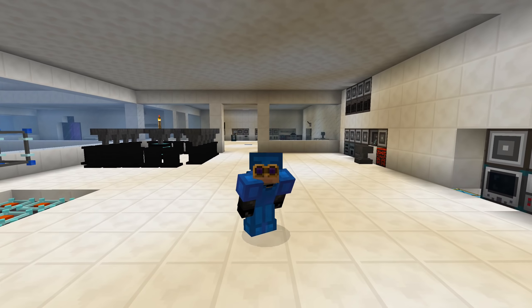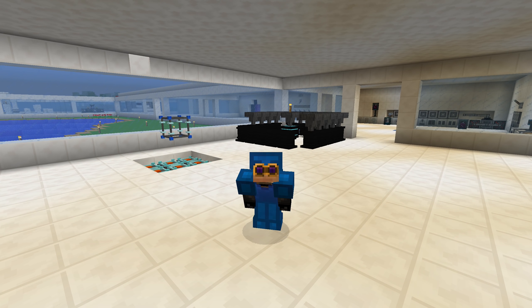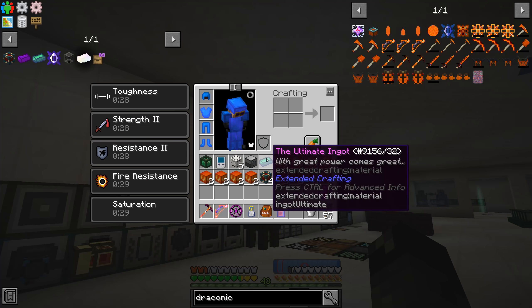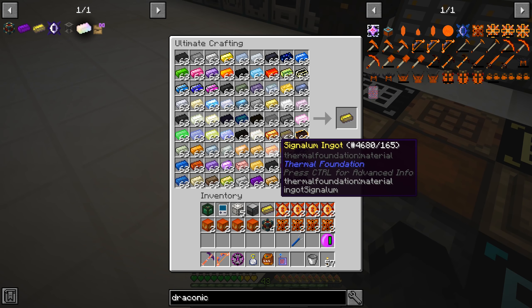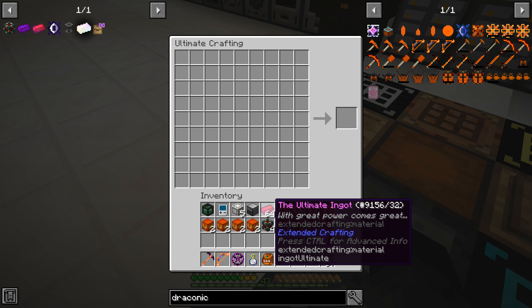What's up everybody, welcome back to another episode of the Gmatica 2 Expert. So last episode we ended up making the ultimate ingot, and then we were preparing to make a whole bunch more. I had to kill a lot more wither bosses, but now we should have everything set here to make 63 more ultimate ingots for an entire stack of ultimate ingots, which is awesome. So I'm looking at what we need to do — start working towards our draconic armor.